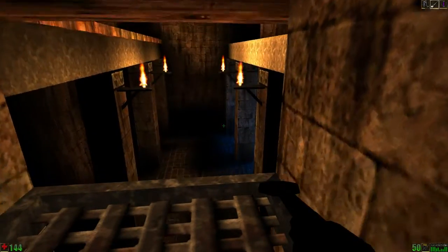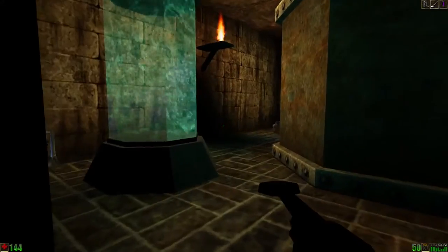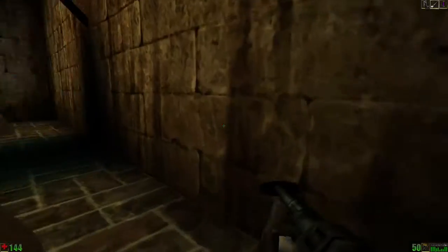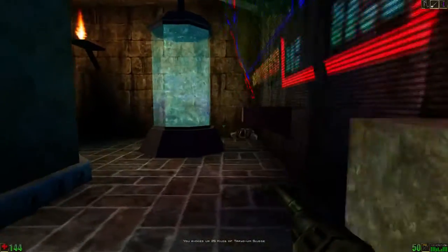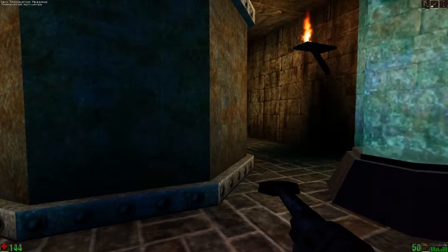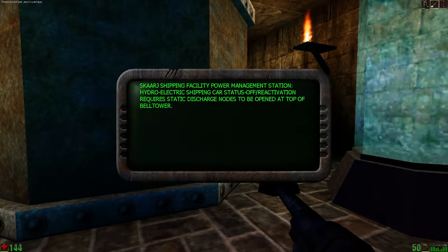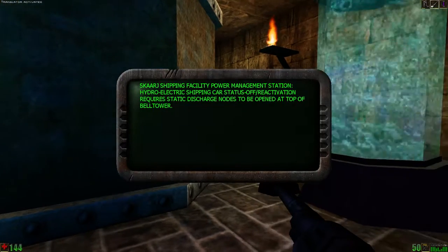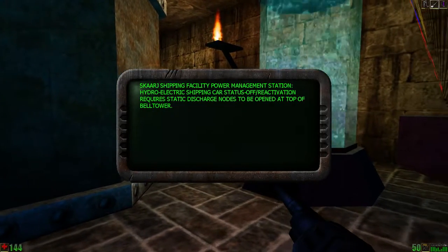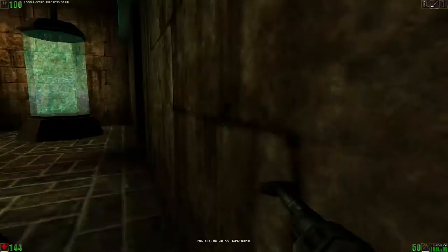It doesn't auto-go down, so I'm gonna hit the switch again. Let's check this side around here. Scarlet Shipping Facility Power Management Station — yeah, it auto-closes the translator, I apologize for that. That's why I keep pulling it back up, because it auto-shuts off after a while. Hydroelectric Shipping Call status off. Reactivation Required. Static Discharge Nodes to be opened at the top of the bell tower. So we're going to the top of the bell tower!